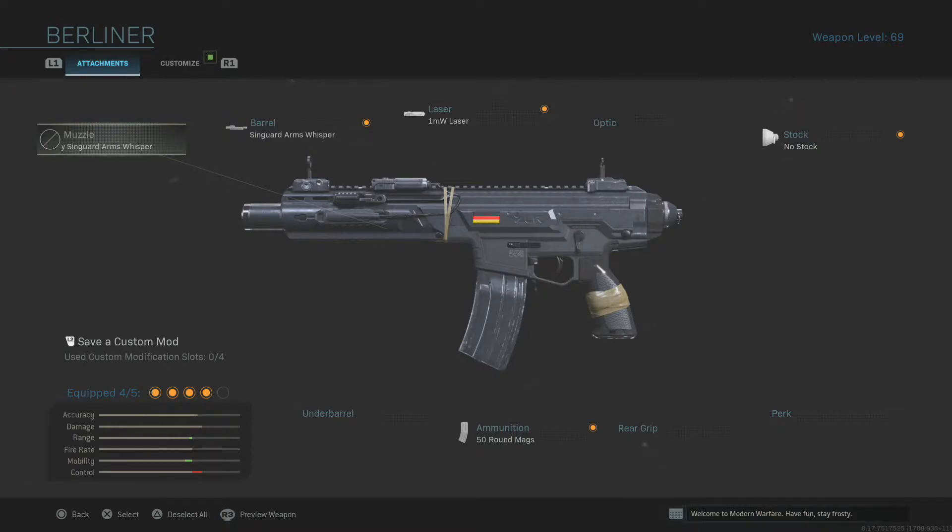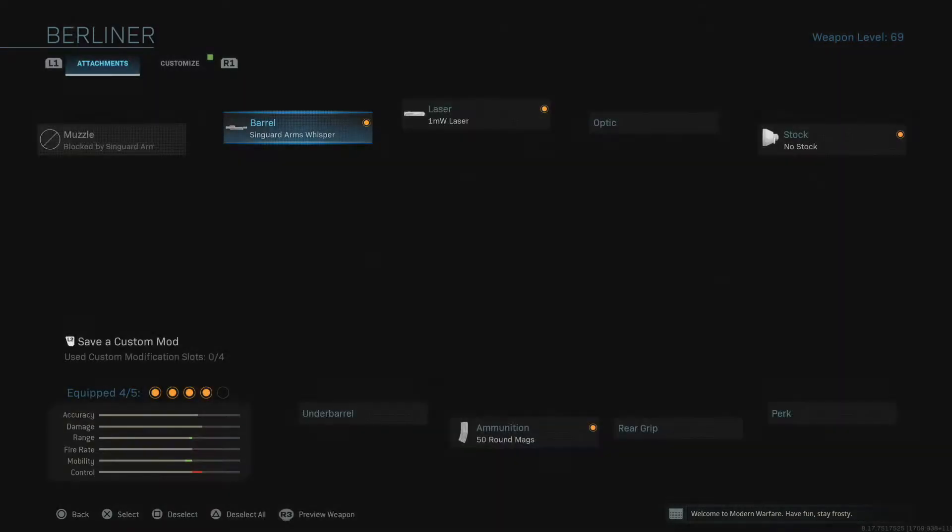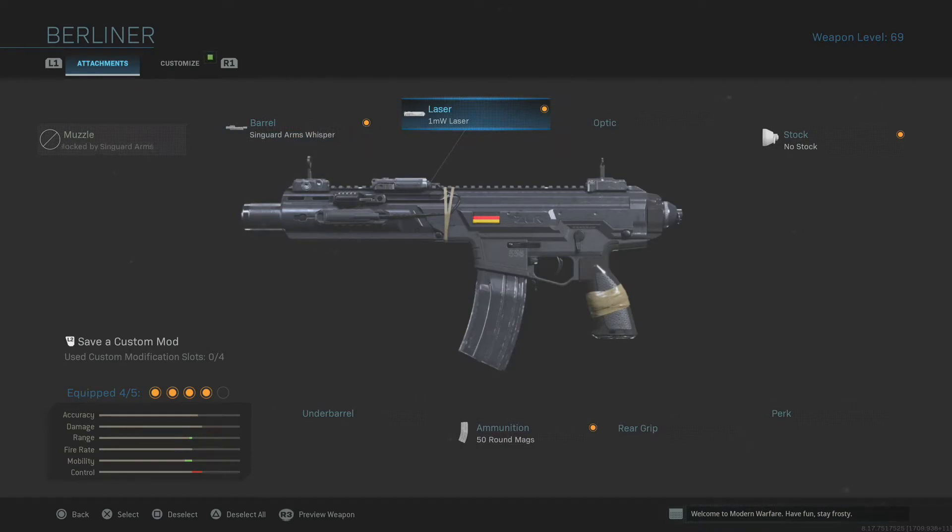For all of you who have already played Modern Warfare, you don't have to worry, especially if you've utilized the Kilo a lot. So what does the Berliner come with? It comes with the Singard's Whisper, which gives you sound suppression and increased bullet velocity at the slight cost of aim down sight speed.